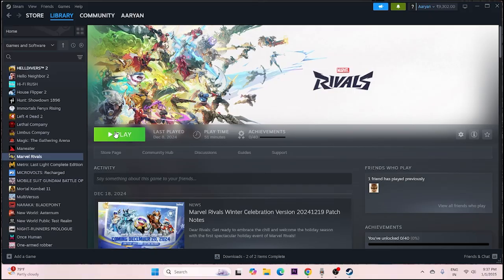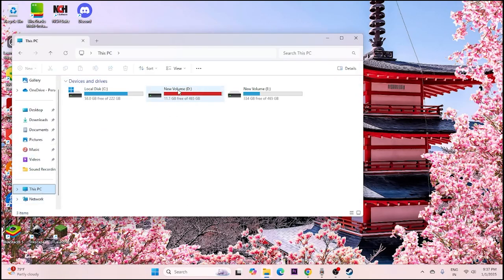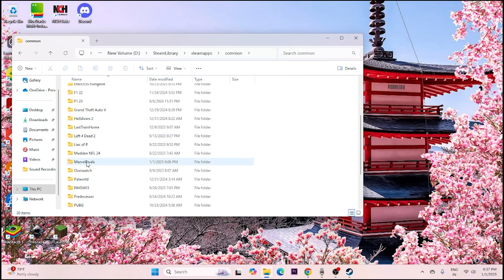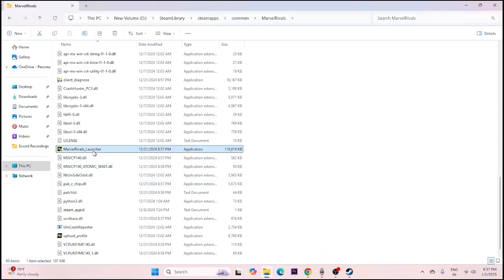The next step: make sure you're not launching the game from Steam, as that can sometimes be an issue. Instead, launch the game from the installation folder. Open File Explorer, navigate to This PC, go to your installation drive (D:), then Steam Library > steamapps > common, scroll down to Marvel Rivals, and launch the game directly from the Marvel Rivals launcher executable.